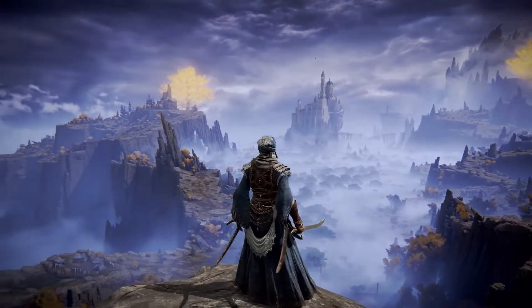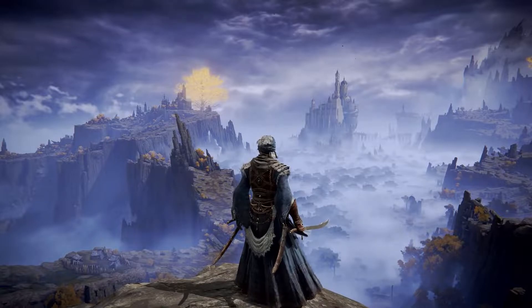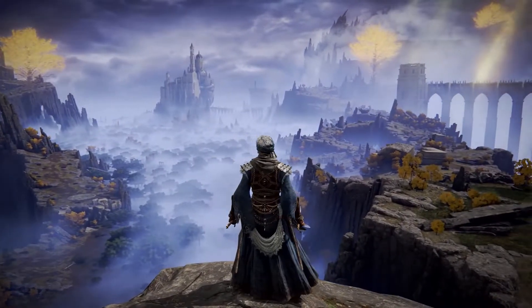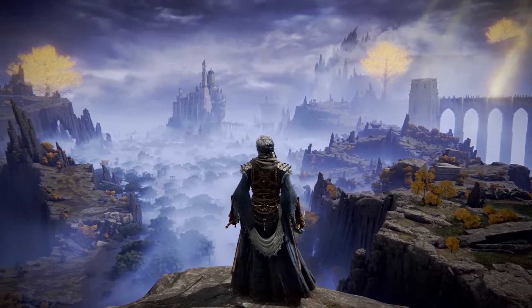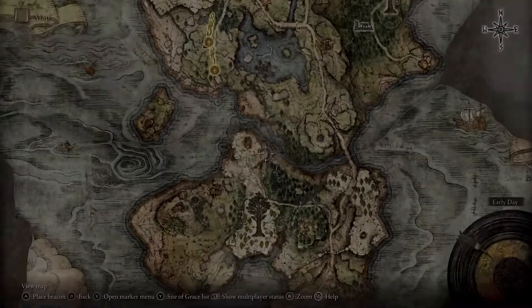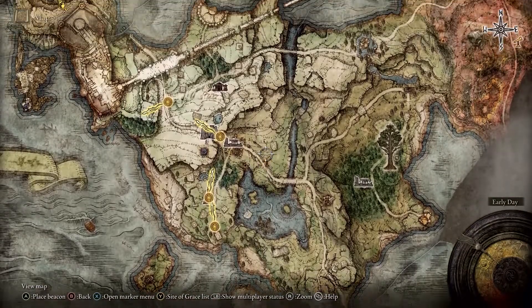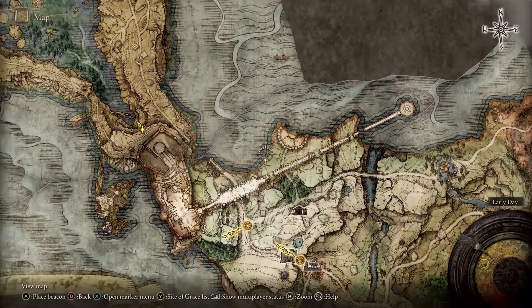First of all, the draw distances are in this game — this is a very high level. You can show the new map, but you have to unlock it. This is with the help of Marika trees. Marika trees are the golden glowing trees.